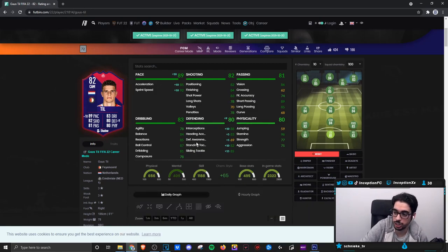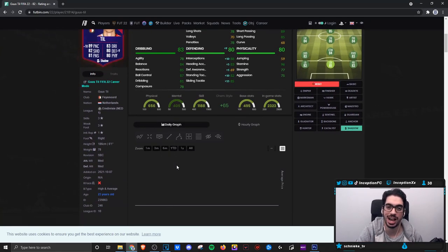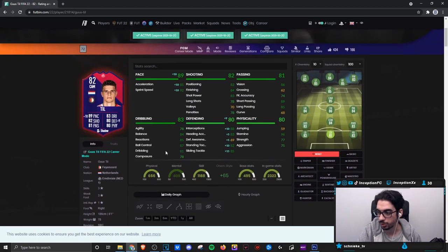Final verdict on the new Till card: you do want to give him the shadow chemistry style and use him as a box-to-box center mid, which is why we use him in the 4-3-2-1. He's very physical-oriented because he is six foot one with a high and average body type. Boosting pace and defending with the shadow is the most ideal setup. He's definitely more attacking-oriented than defensive, largely due to medium-medium work rates and 69 defensive awareness.